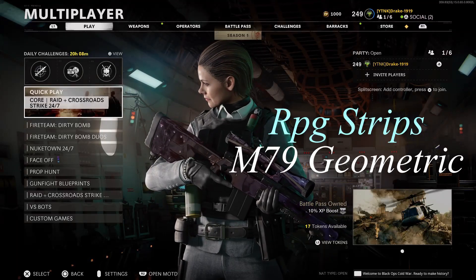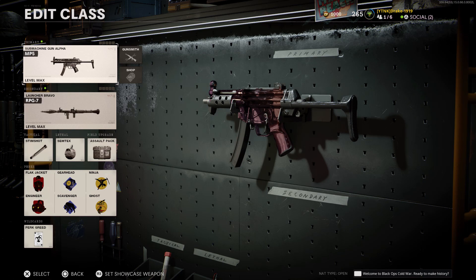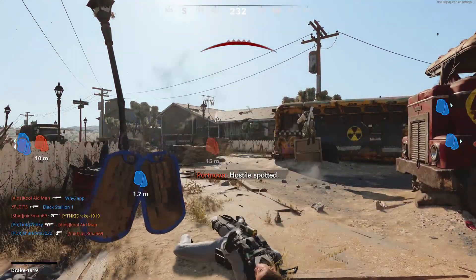Here are all the camos I'm going to be covering in this part of the video - here's the class as well, if you need a pause go ahead. For this challenge you're going to be playing Nuketown and running around shooting anything the enemy puts down: trophies, field mics, jammers - anything you see.